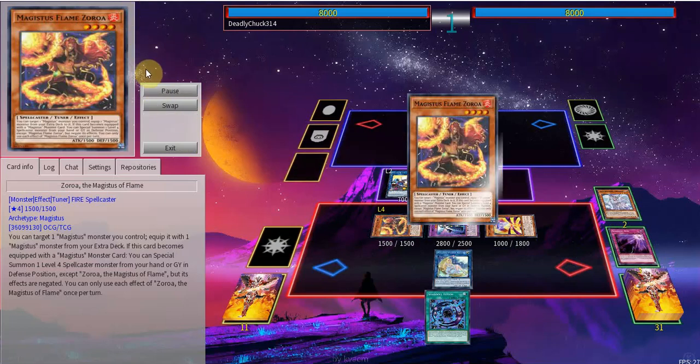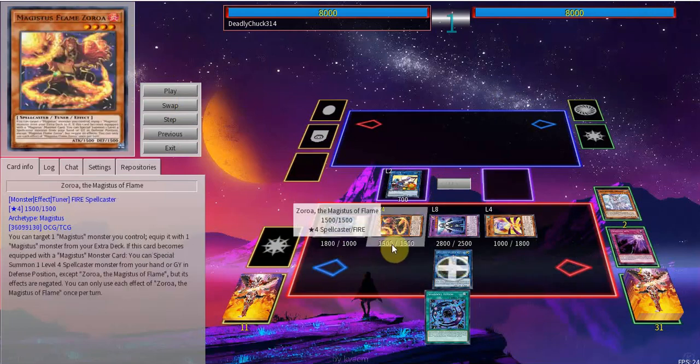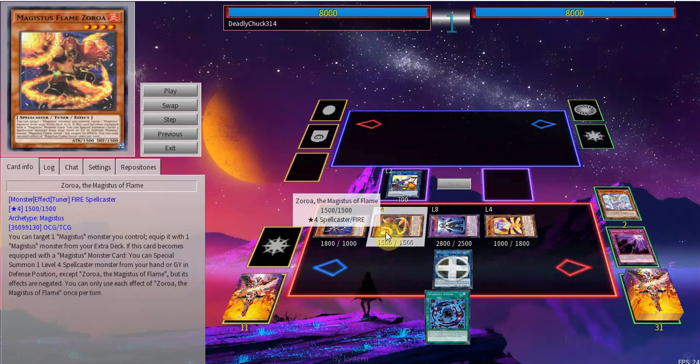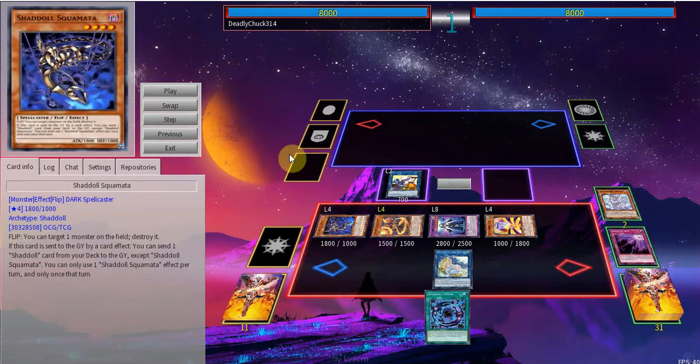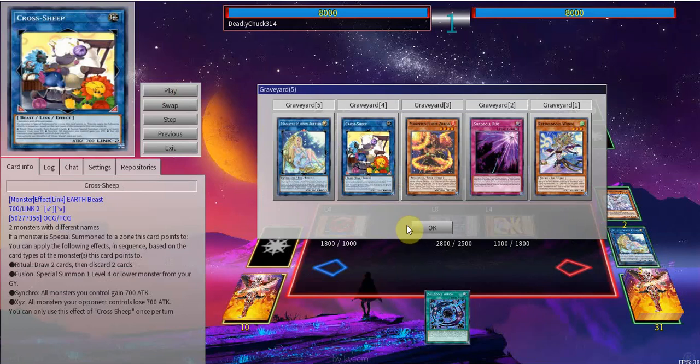Now we're gonna use the effect of Reliona to equip an Artemis from your graveyard, and now since a Magistus monster was equipped to it, you're able to summon a Level 4 Spellcaster from your hand or graveyard, which is really, really good. We're gonna summon the Schemata with this effect.